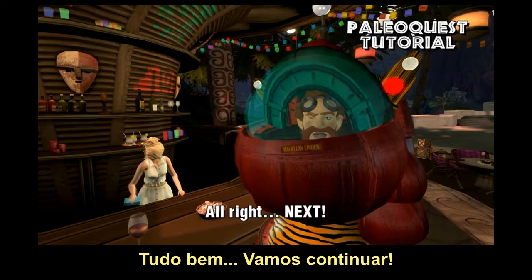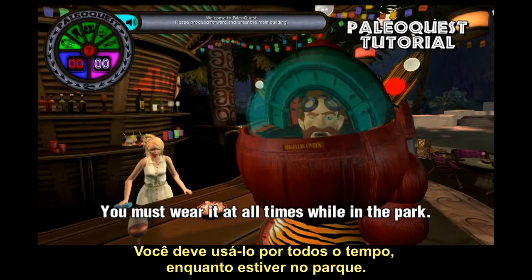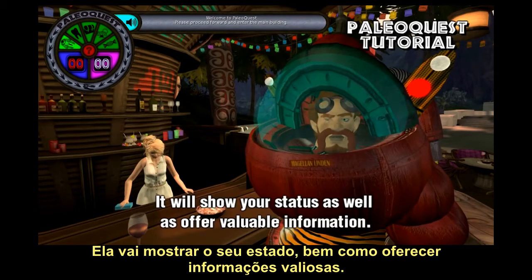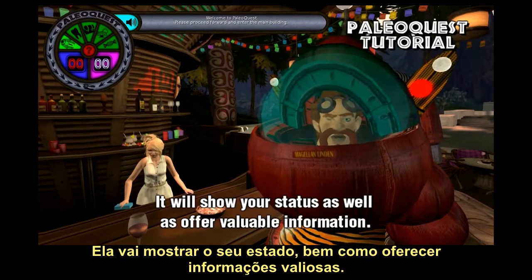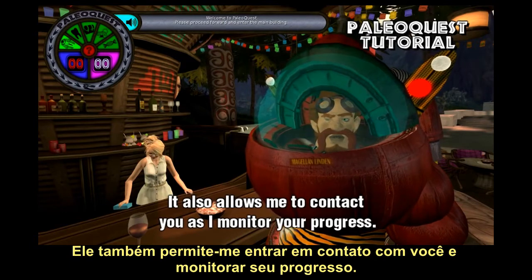Next, you will notice that there is a HUD on your screen. You must wear it at all times while in the park. It will show your status as well as offer valuable information. It also allows me to contact you as I monitor your progress.